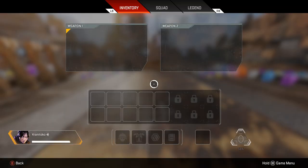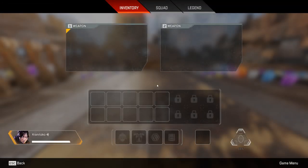Opening up your inventory, you've got two slots for two weapons only, initially 10 inventory slots which can be increased with backpacks, a helmet slot, an armor slot, a knockdown shield slot, a backpack slot, and a survival slot. I'll go into these specific items later in the video.